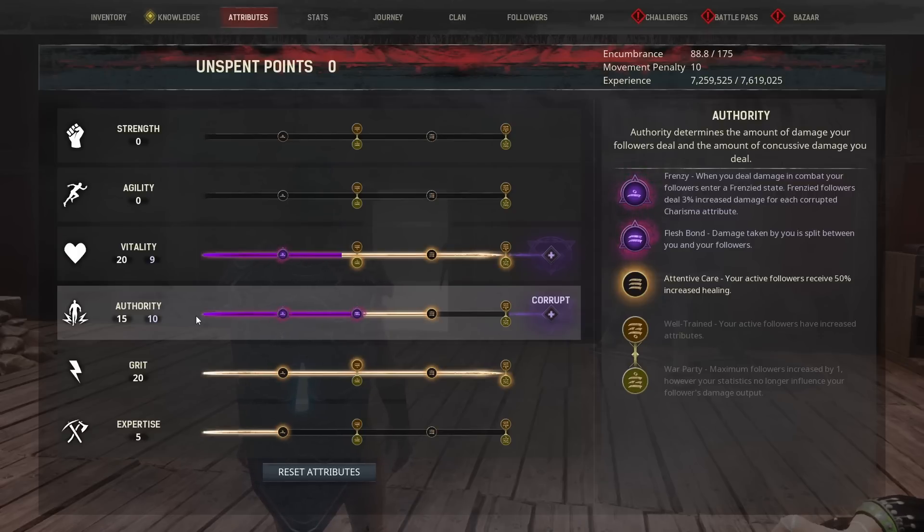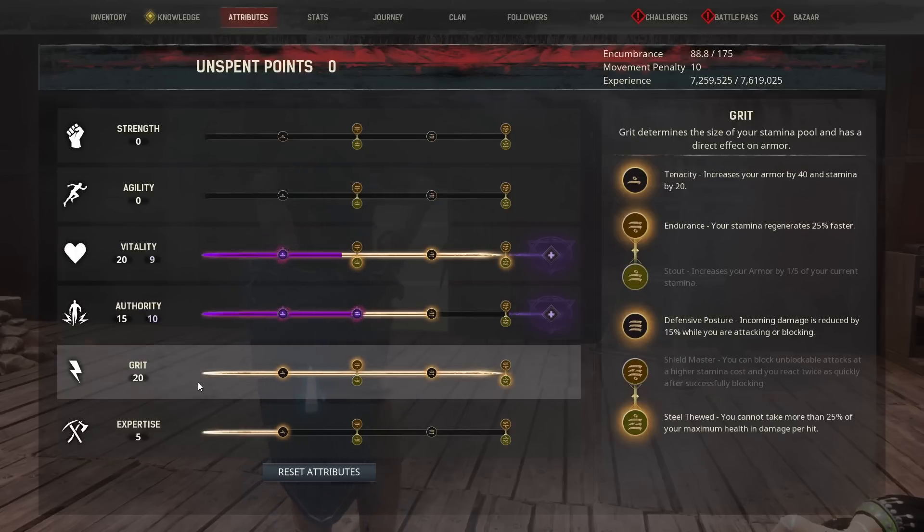Then we stop at Attentive Care, which gives our active followers a 50% increase in healing. Next up, we maxed out Grit because of stamina issues. Tenacity gets us additional armor and additional stamina. Then we have Endurance, which allows our stamina to regenerate 25% faster — which, because we are so corrupted, is super helpful.